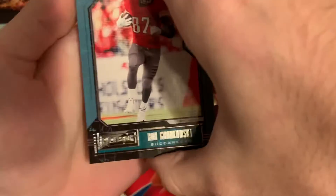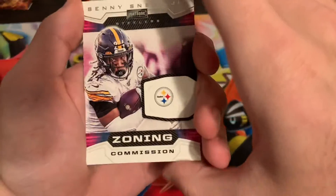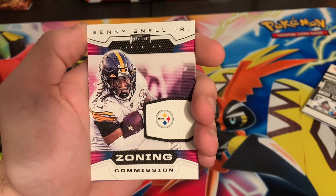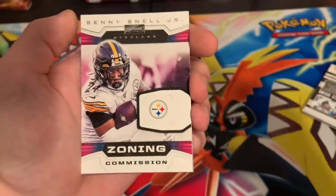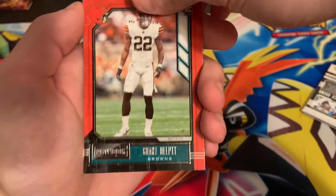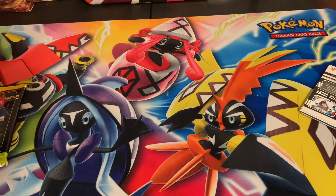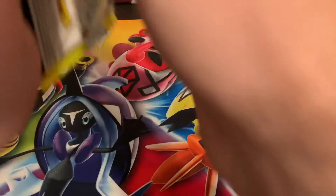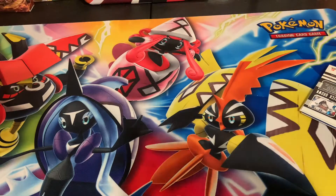Matthew Stafford — my boy. And what is this — Benny Snell Jr. zoning commission? Grant, dope. Joshua Kelly rookie. I'm only down to two packs, man. I really wish we got a booklet though, that would have been nice.